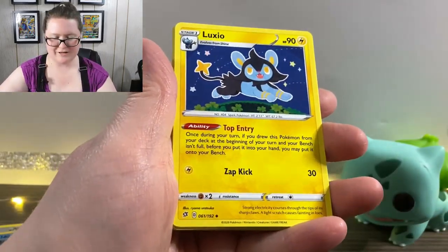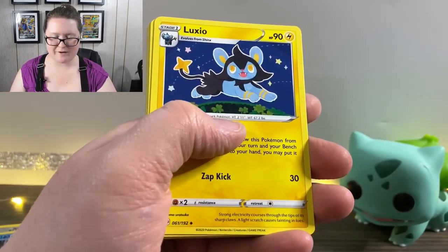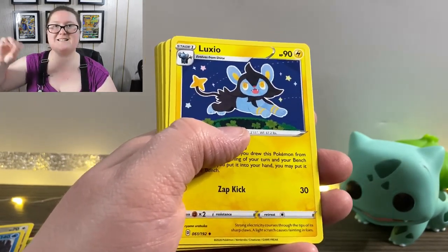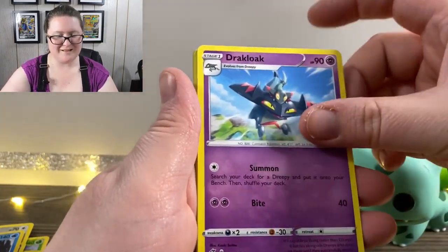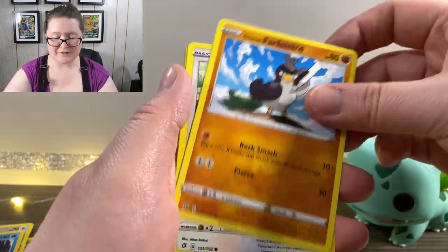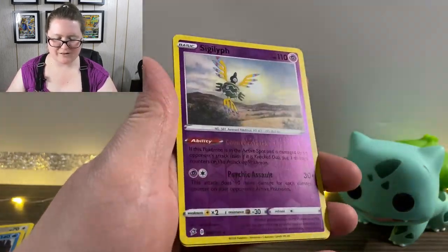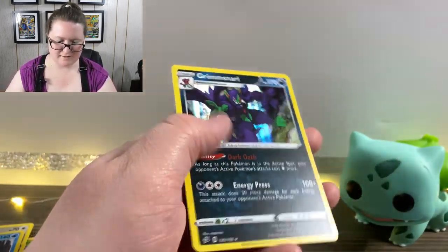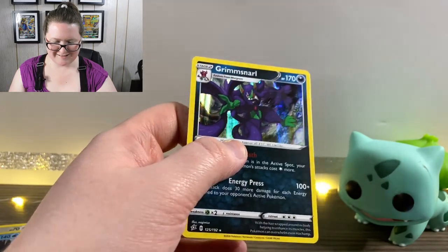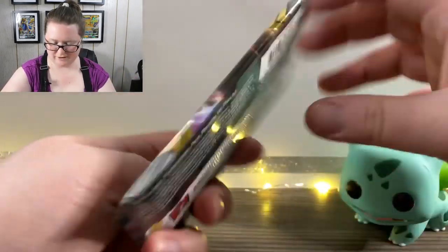We got our next energy card. Another Luxio — I still love this artwork, I feel like it's something that would be painted on a child's wall. Got a Drakloak, a Tranquill, another Vulpix, Phantump, Galarian Farfetch'd, Snom, Galarian Mr. Mime, a Reverse Holographic Sigilyph. And — ooh — a Holographic Grimmsnarl. That looks cool — it's so dark and mysterious and dangerous, and I love it.